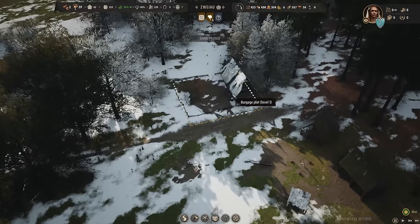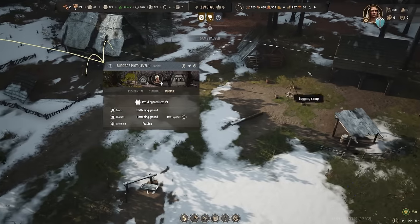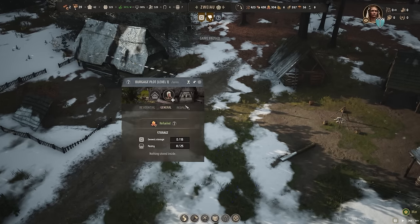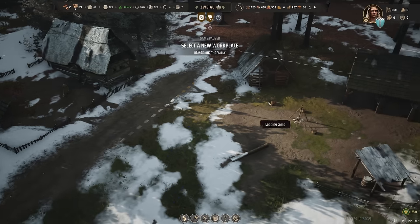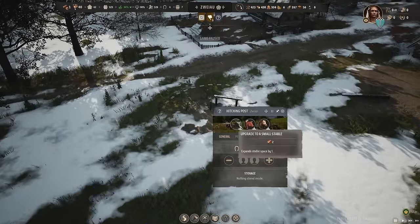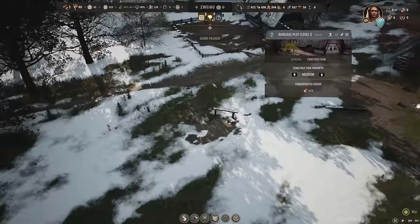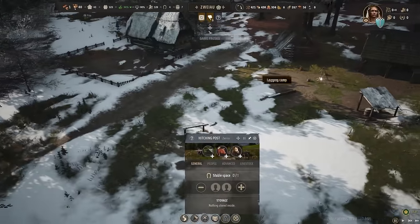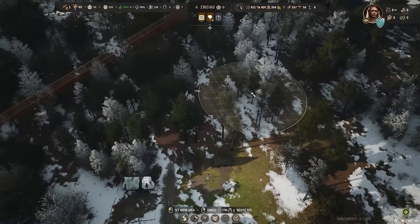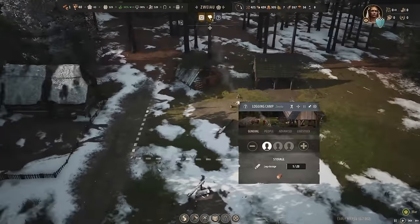How are the buildings doing right now? We actually already have a family here — it's unassigned. Can we assign these people ourselves to the logging camp? I think we can — reassign the family to a different workplace. I want to assign you to the logging camp. That works! So now do we need another family? We might need that other family at the hitching post too. Expand the living space — that family can work at the hitching post, and this could work.